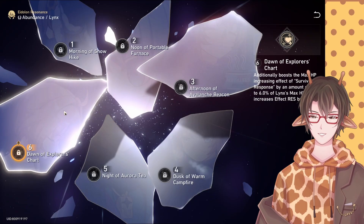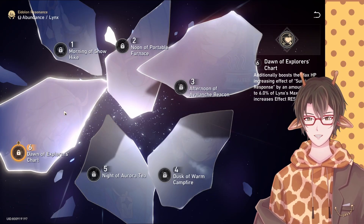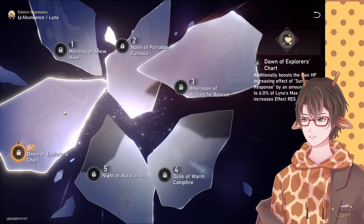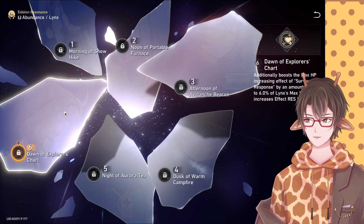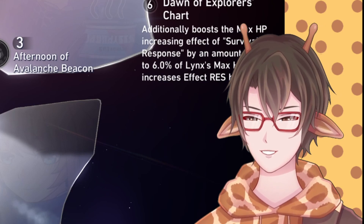For E6, you get more max HP, plus 30% effect resist for all your allies with the Survival Response buff active. So basically, Lynx is just a CC counter for all the bosses — you're never getting CC'd ever again if you get E6 Lynx.